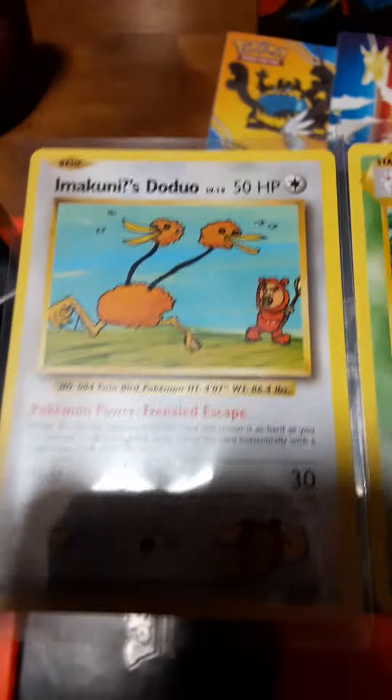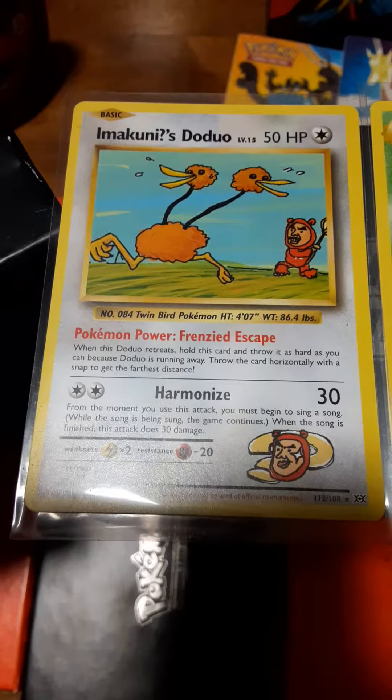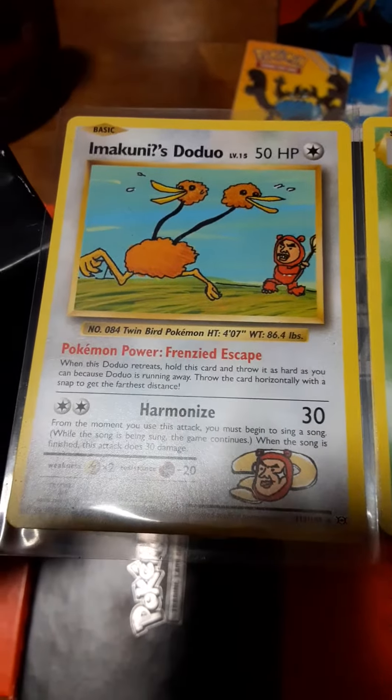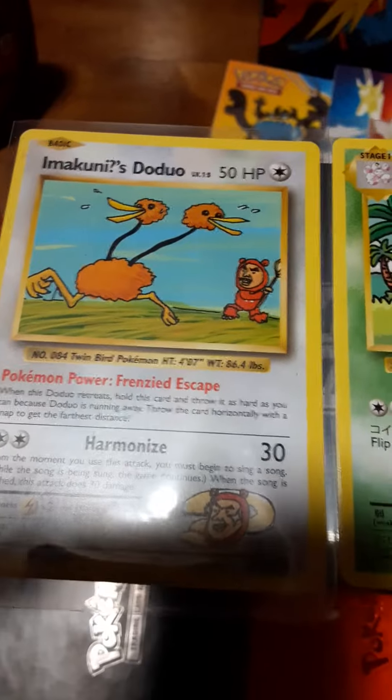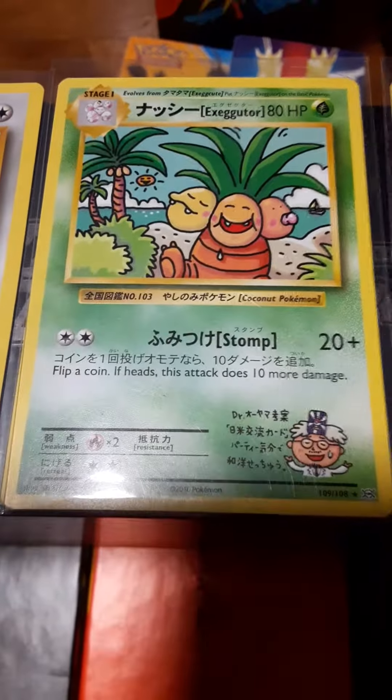Just so I can find this bad boy right here — the DoDuo Secret Rare from Evolutions. And what gave me the idea to look for this is this card right here, and this card right here.